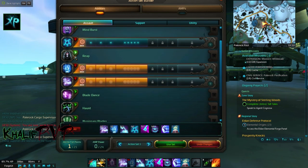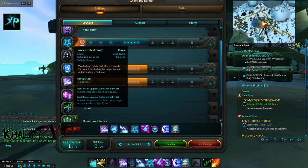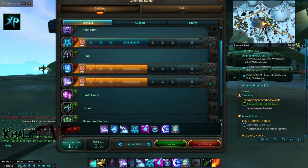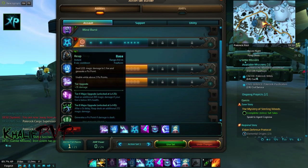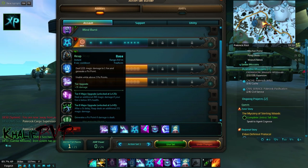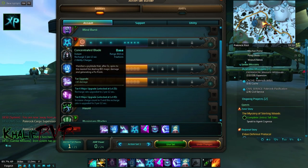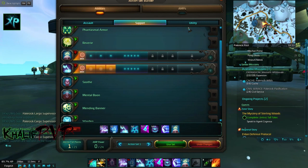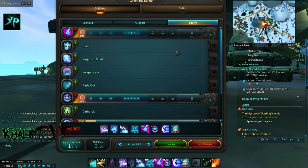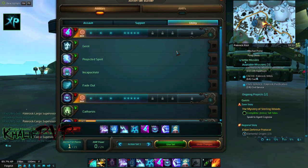The next wildcard skill I pick up is Concentrated Blades. I don't think there's a big PvE or PvP difference here — you can pick up Reap instead if you want, but I like Concentrated Blades because it's kind of a fire-and-forget mechanism. Now for the utility skills, these are your CCs that keep you able to shift the battle in your favor.